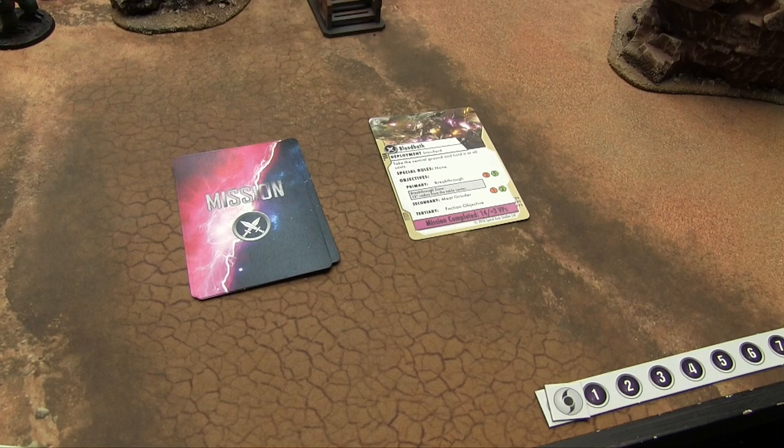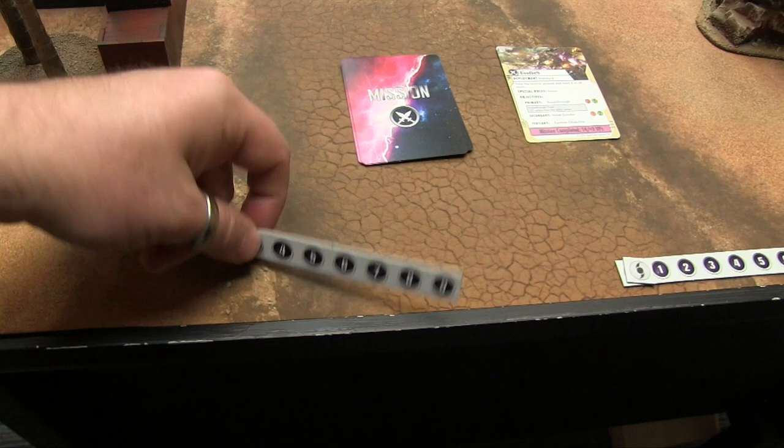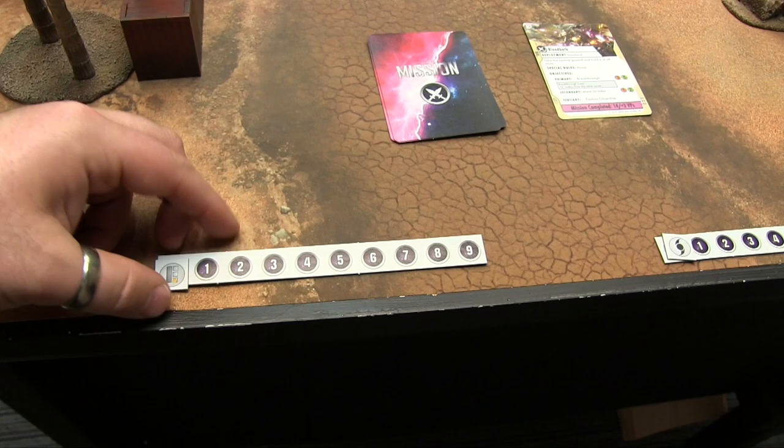They give you handy VP trackers that go from 0 to 9, flip over to go to 19, and then a chip flips to represent plus 10 for huge games. Now for deployment: we roll a d6, and on a 1-3 it'll be pitched deployment, on a 4-6 it's big flank. We rolled 1, so it's pitched — 12 inches across the way, with one flank going up to 24 inches.